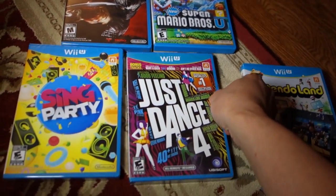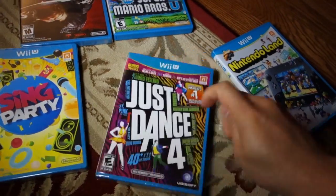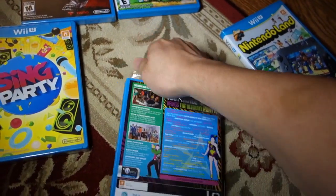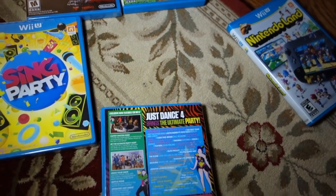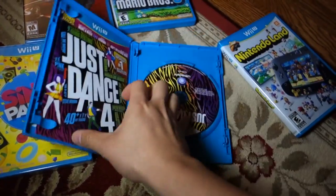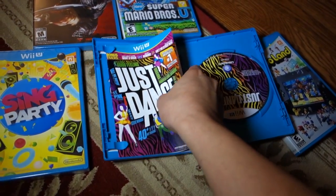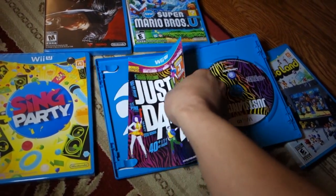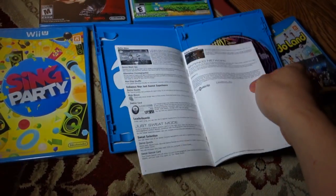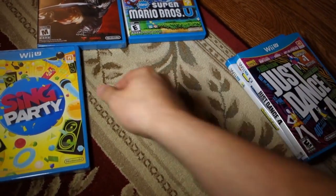The second one here is Just Dance 4. Sorry, I've been playing a lot of Nintendo Land and Mario Brothers U, and I haven't really gotten to any of these other games yet. Just Dance 4 has bonus tracks and manual instructions. Excited, but not as excited as Mario.